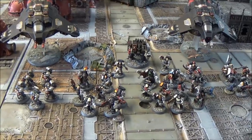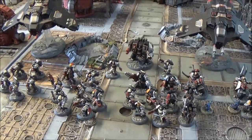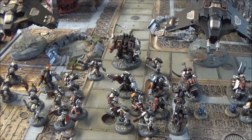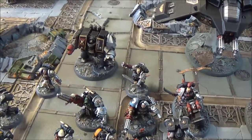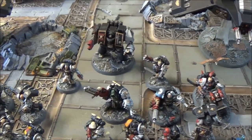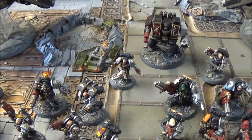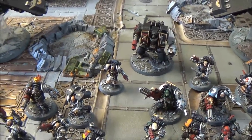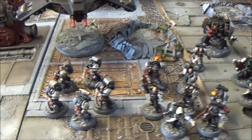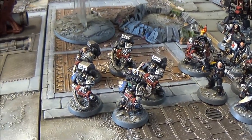This is 100 power level of Death Watch. It's a bound army using the battalion detachment, so we've got two HQs and three troops. We've got Artemis as the warlord - he has the Legendary Fighter warlord trait giving him plus one attack when he charges. The second HQ is the Librarian with the first two psychic powers off the chart: Veil of Time and Might of Heroes. We've got three troops, including a squad of Death Watch Veterans with heavy bolters and a sergeant with a bolter.